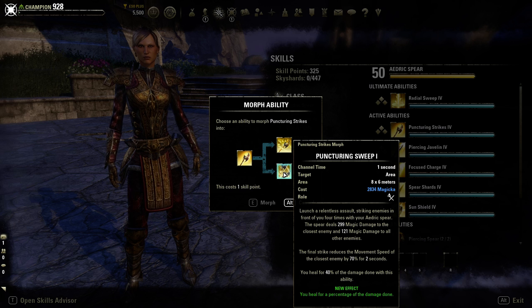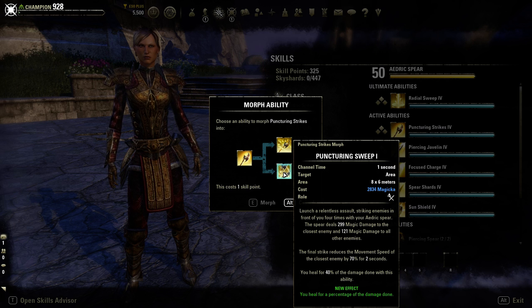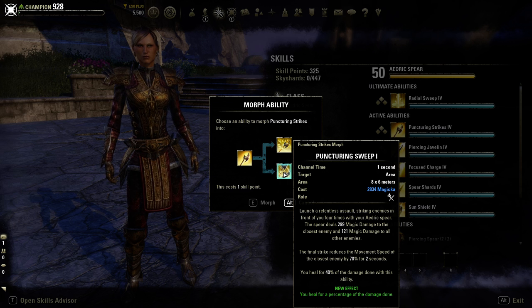The second morph is Puncturing Sweep, with the same 8-meter by 6-meter radius. It remains a magicka-based skill dealing magic damage up front to primary and secondary enemies, reduces the closest enemy's movement speed by 70% for two seconds, and heals you for 40% of the damage done - a percentage that increases based on ability rank and champion points.